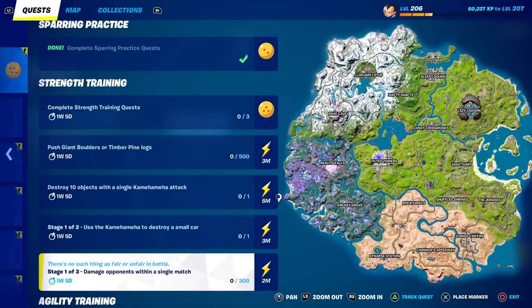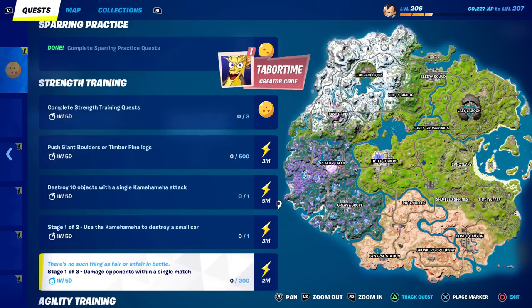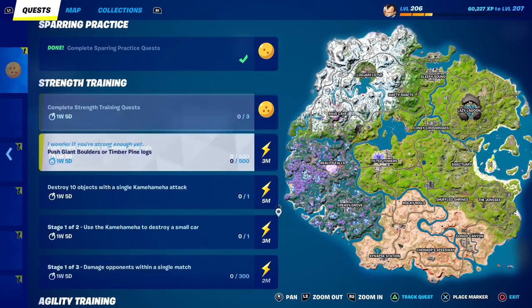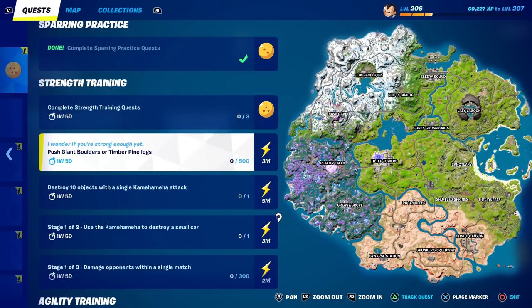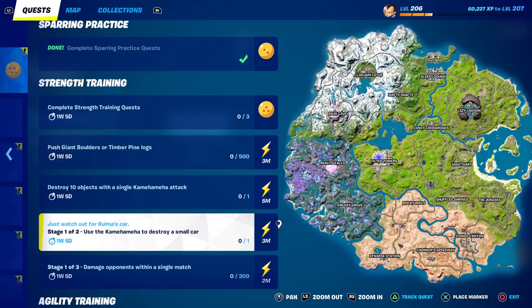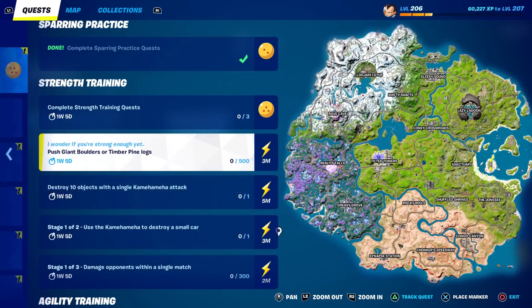Welcome to my Dragon Ball strength training challenge guide. Brand new challenges have unlocked — there are five new challenges and you can unlock the number three star Dragon Ball. Technically there are only four challenges because one isn't really a challenge. You have to push giant boulders or timber pine logs 500 meters, destroy 10 objects with a single Kamehameha attack, and two staged challenges. These should be pretty easy — we could probably do these in one or two matches in Team Rumble.